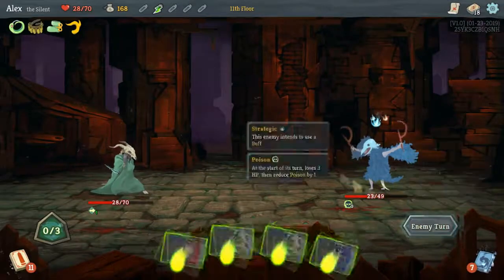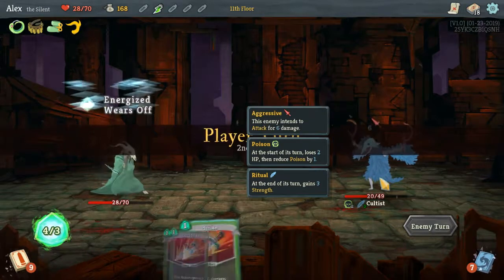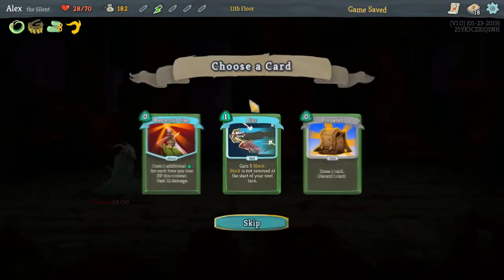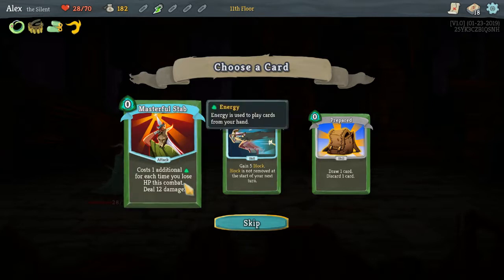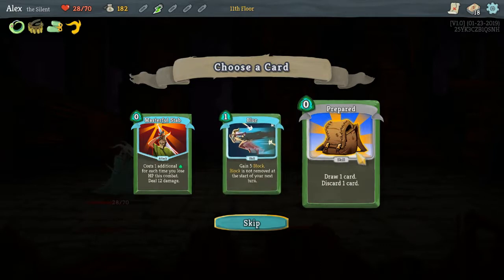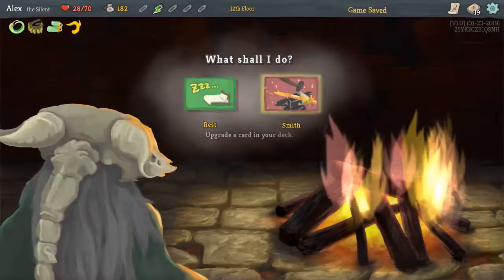This is the most damage - oh my gosh. We can just straight up kill him. Compared to that elite fight, this is nothing. Lost one additional energy for each time you lose HP in this combat - don't like that one. I do like the Blur. But I also like the Backpack. I think I'm gonna go with Blur. And we're gonna gamble some more here by smithing more.